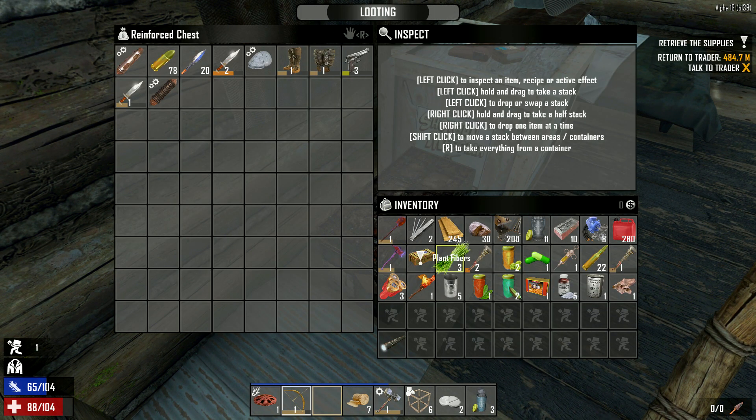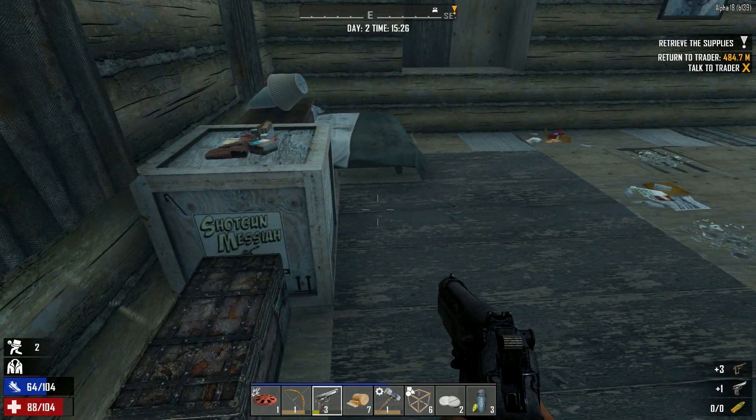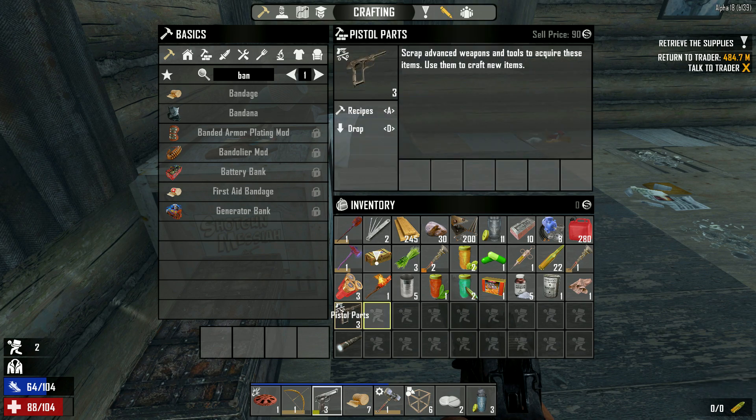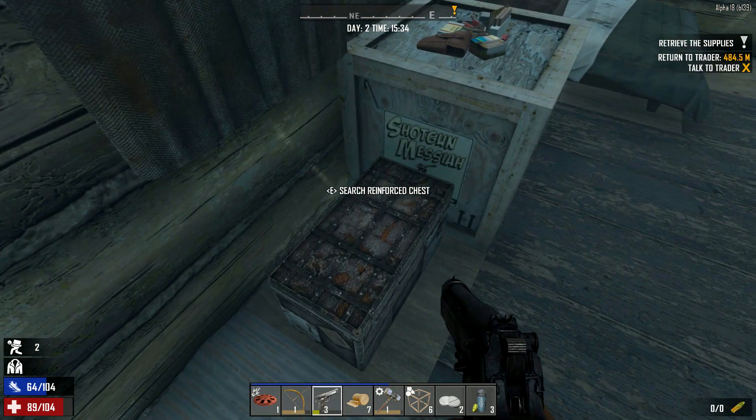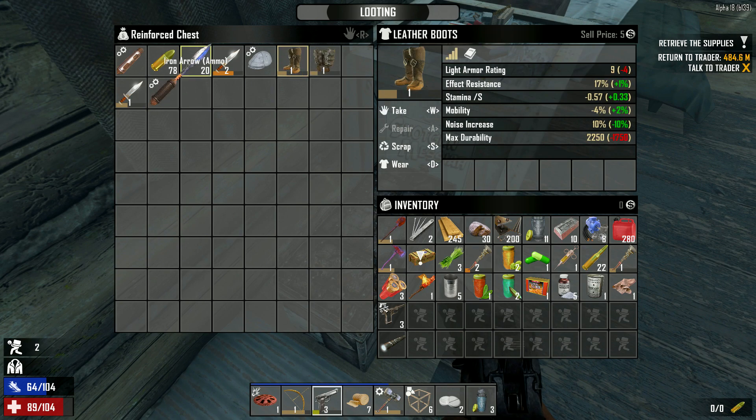Oh mama! Break that down — we still get 30 bullets right? Oh, we don't. We get pistol parts now. What do I need to do to get 30 bullets again? I used to love that — I never used to craft any bullets, I just used to loot that many weapons and break them down so they'd give me loads of ammunition. Has that changed now? Iron arrows — why does the arrow look like a dagger or something?